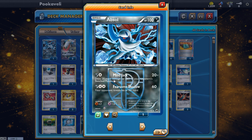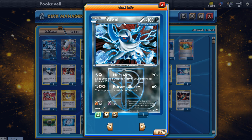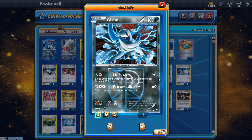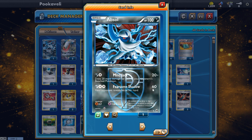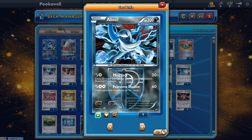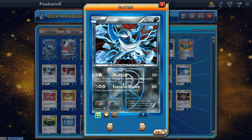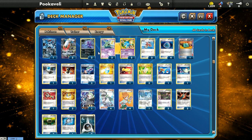We also have one Absol, which is really nice. It has Mind Jack, which does 20 plus 20 damage for each of your opponent's benched Pokémon. The reason this is nice is that it's not an EX Pokémon — it only gives up one prize when knocked out and only takes two energy to attack. Most of the time Mind Jack is going to be doing just as much if not more damage than Fearsome Shadow.